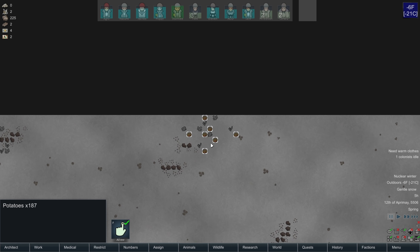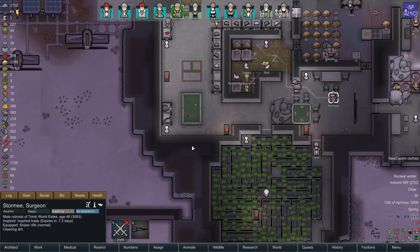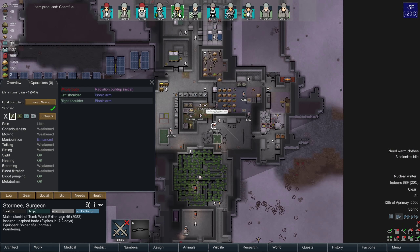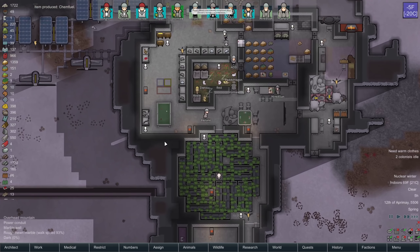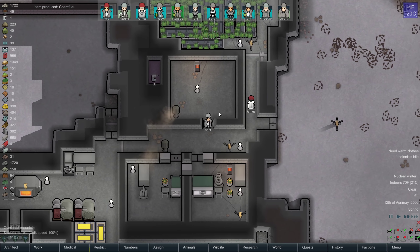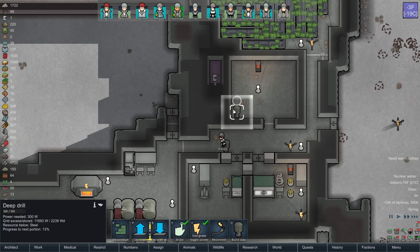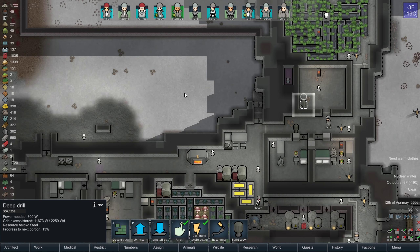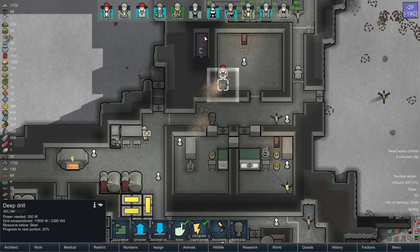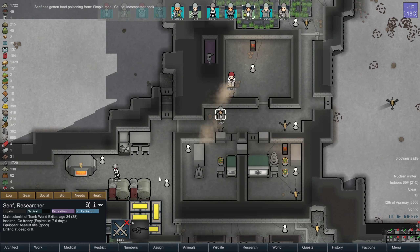More cargo pods coming down, and of course they are on my trade outpost. I'm going to end up having probably a lot of idle people, just because they are lowering their own radiation and I really don't want them out. It is potentially dangerous to have the Helmex Serum right next to the Deep Drill, but if we get an infestation due to the Deep Drill, I don't think they'll spawn in there. Let's hope — I will take my chances.